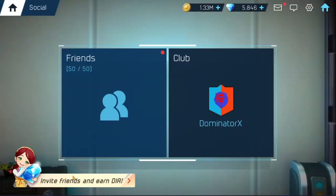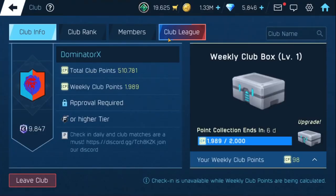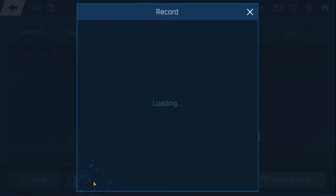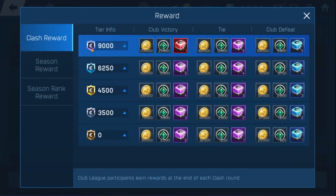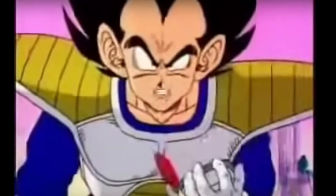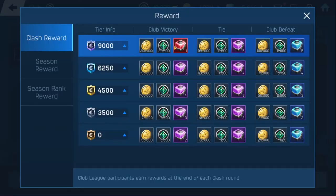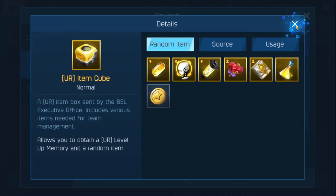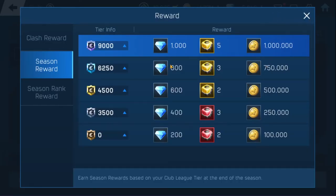Another thing I want to talk about is being in a good guild or club, which will give you a lot of rewards. As you can see for club league, when we look at the rewards — right now I'm in a club that's over 9,000. Being over that 9,000 mark will give you a thousand diamonds, which is huge, five item cubes — very very big — and a million gold. That's insane just from that alone.